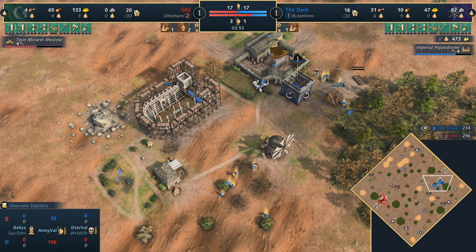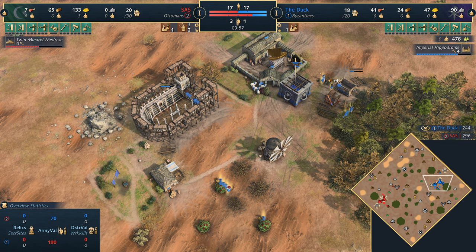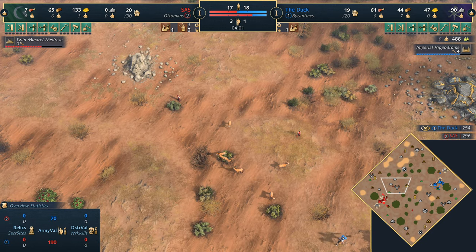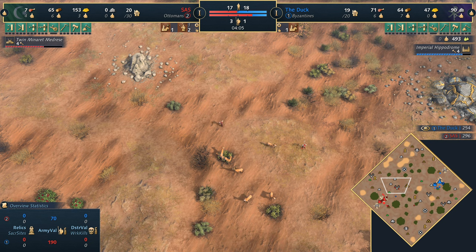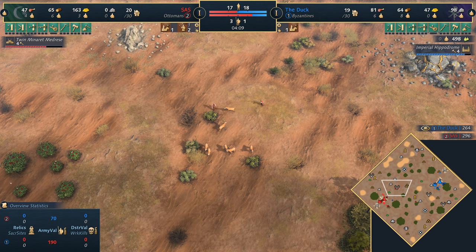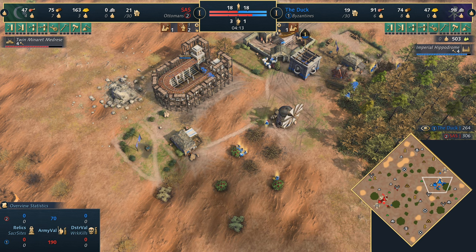Sassy is thinking about his options. Either way, the Imperial Hippodrome should be coming up relatively soon — looks like the Byzantines will get to feudal a little bit quicker than the Ottomans. Sometimes you can't get too much value with spears, so what you really want to do is get the deer pushed in underneath the town center.